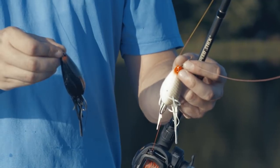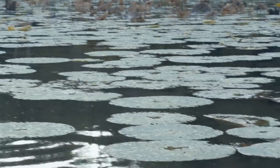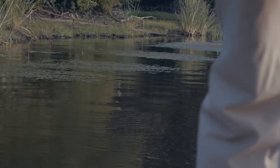Moss boss comes in just a few colors, but the two that I really like are white and black. White, of course, imitates the shad — it's really great in overcast conditions. And black just shows up really well in off-colored water. Bigger fish always go after black. I'll just transition throughout the day and see which one they want.